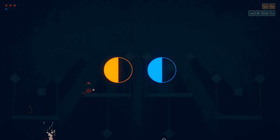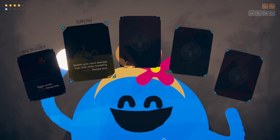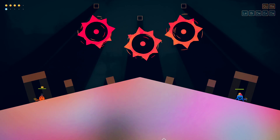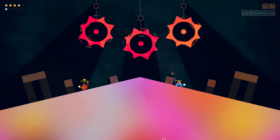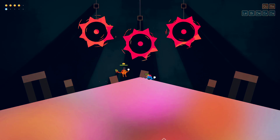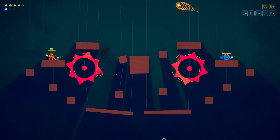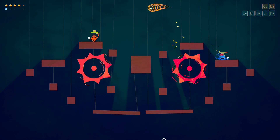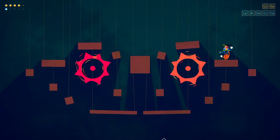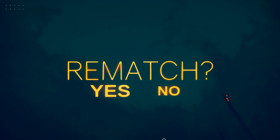You just stabbed yourself in the stabbies. Can I get bigger bullets? Stun opponents — let's do stun. I'm not sure I like these sorts. How did you do a melee attack? I didn't — I just shoved the gun right up against you. Firing mini bullets at once. You do know if you don't shoot, you're just gonna not win from not shooting. Rematch! Yes, let's go.